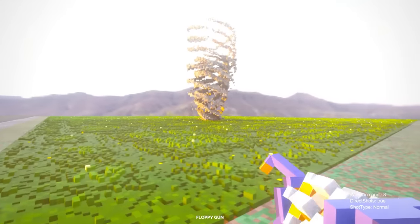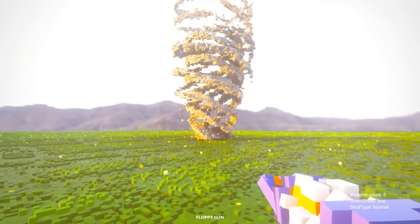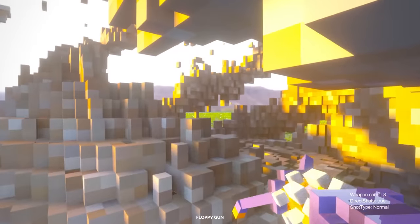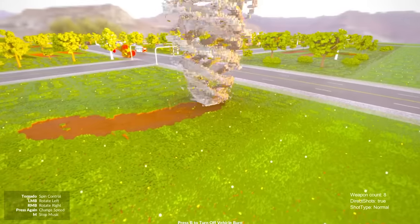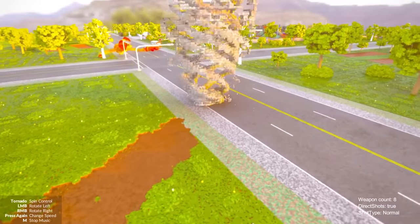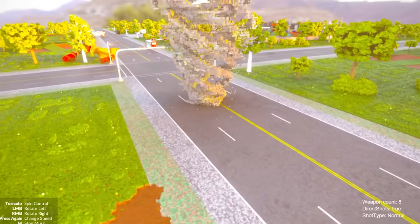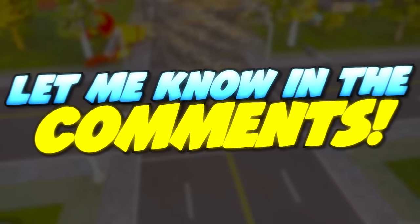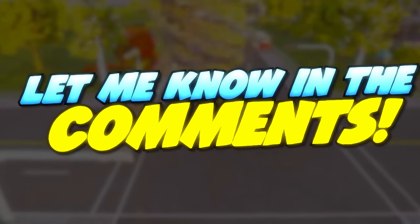Tornado — I forgot about this one. This thing is technically a vehicle, but you can use it as a weapon because it works like a tornado. Also, I'm dealing with a problem where the game freezes for one second every 30 seconds — it's the most annoying thing ever and I don't know how to fix it. If you know how to fix it, let me know in the comments.